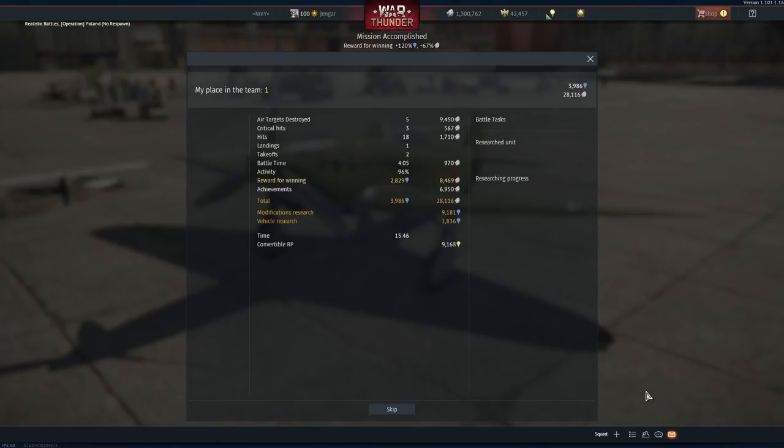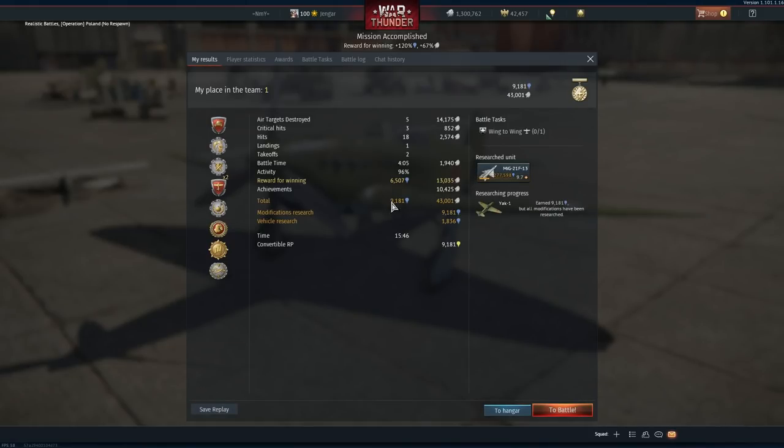Let's see what we got for the ace rewards. The ace rewards, of course, are not very spectacular for a regular line fighter. We've got Final Blow, Survivor, Terror of the Sky — 43,000 Silver Lions and 9,000 Research.